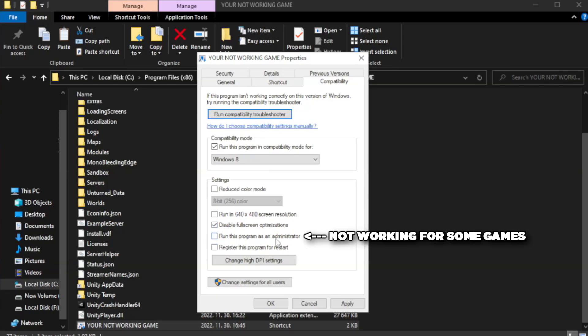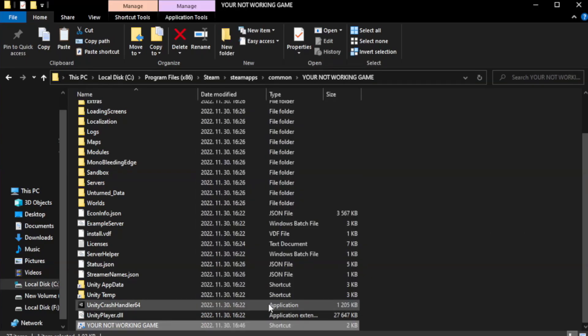Check Run this program as an administrator. Click Apply and OK. Close the window.